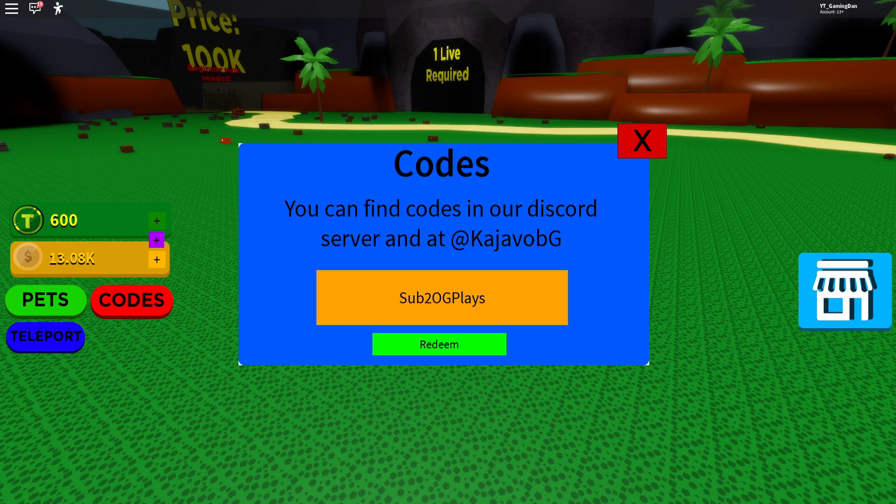Then we have a new code, followed by CODE RELEASE. After that we have CODE SUB TO LIKE CHUMP. And then we have CODE 1K GROUP MEMBERS.